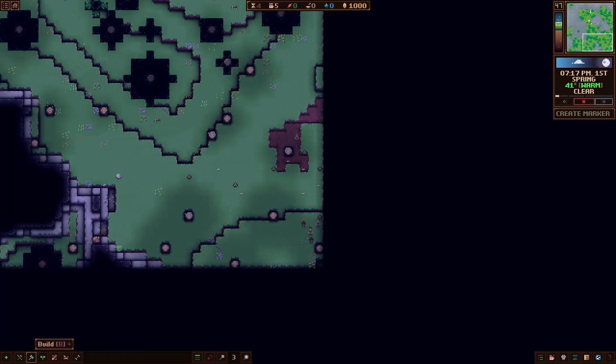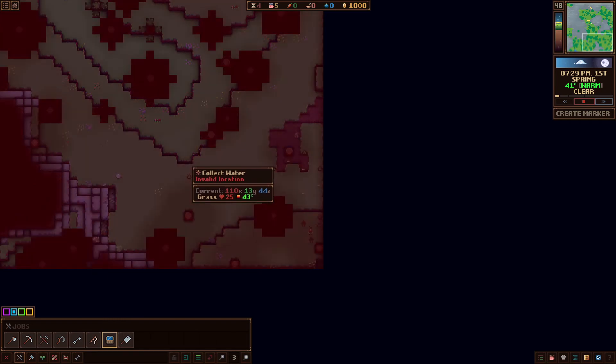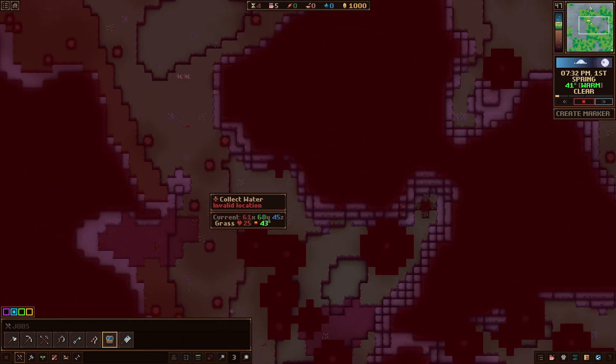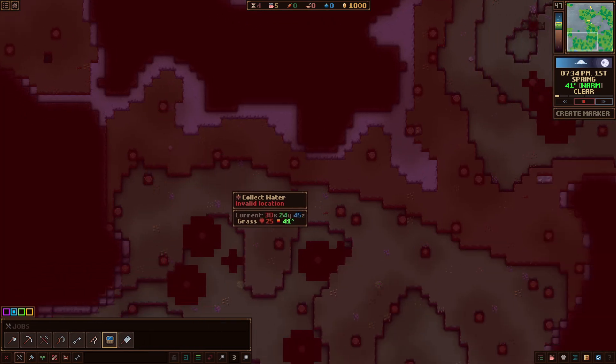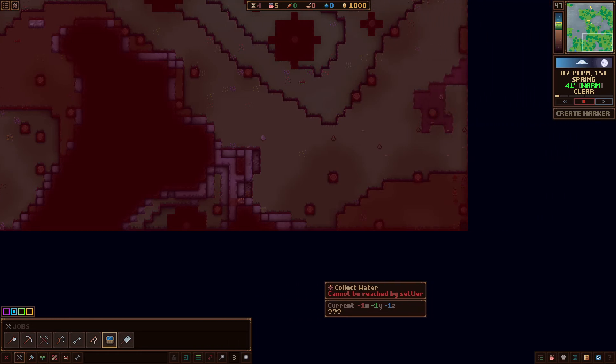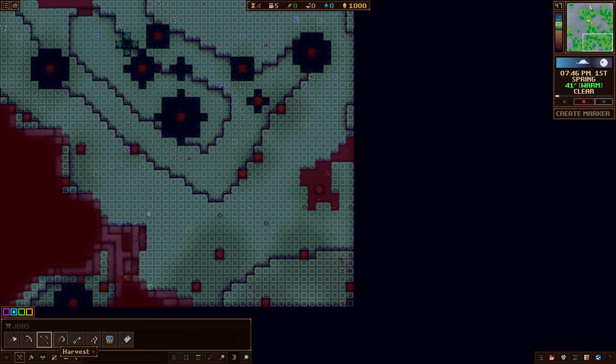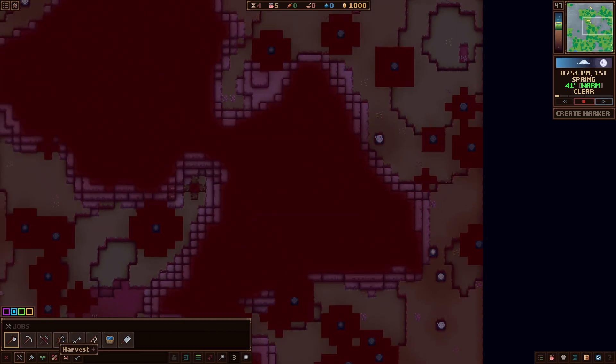Can we cook? We need some food for everybody. Collect water — there's no water near us, great. Because I chose a location nowhere near water. I don't think that's water. Nothing to butcher. There's still a lot to harvest. Alright, I think we're going to end it off here.